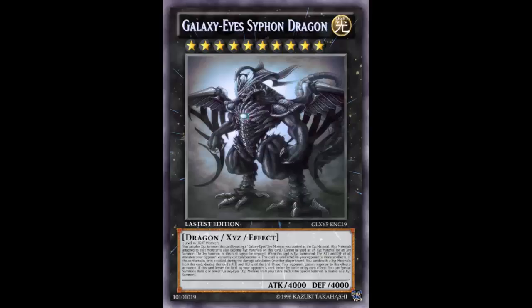Welcome back to Fake Card Friday. Today we are looking at a fake Galaxy Eyes card made by Xenopradery, so you already know it's probably gonna be some stupidity — probably gonna be some broken stuff. Let's go ahead and look at it. This is Galaxy Eyes Cypher Dragon. The card is interesting, a little bit too realistic especially for the Galaxy Eyes archetype. It is a Light Rank 10 Dragon XC Effect Monster, 4000 Attack, 4000 Defense — stats are perfectly fine for a Galaxy Eyes.